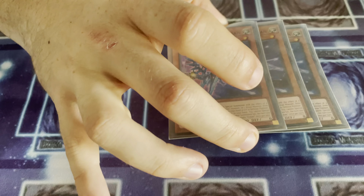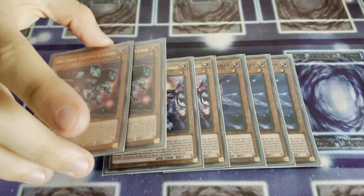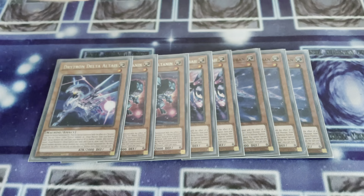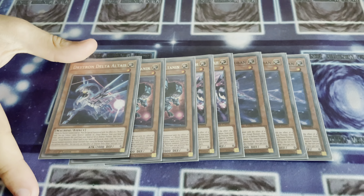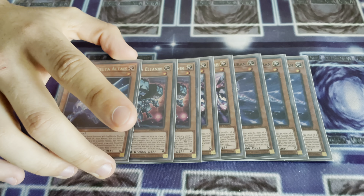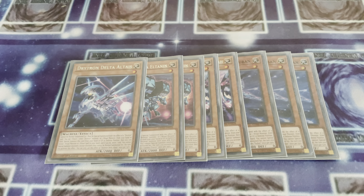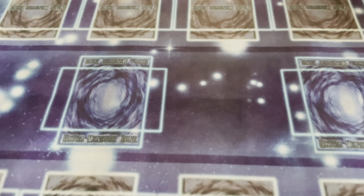Starting off this deck profile we have triple Drytron Alpha, double Drytron Zeta, double Gamma, and 1 Delta. In my opinion this is the correct ratio to run — you're going to want to be seeing Benten as often as possible, but there are now alternative ways of searching your ritual spell, hence why I have Zeta at 2. Double Gamma because he's an amazing extender, and the 1 Delta — since we aren't playing Pot of Prosperity in this build, we can afford to play 1 Delta because we can draw into it. That is it for the Drytrons; we will now move on to the Fairies.